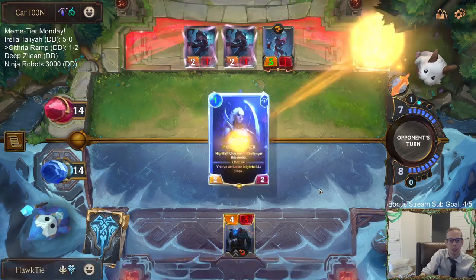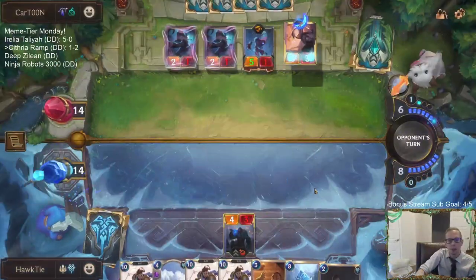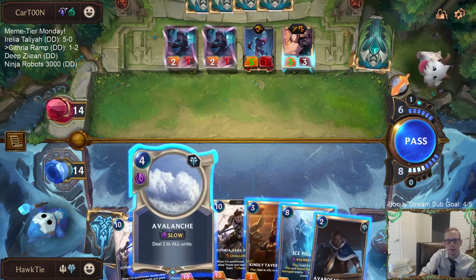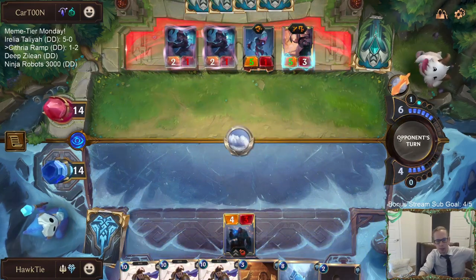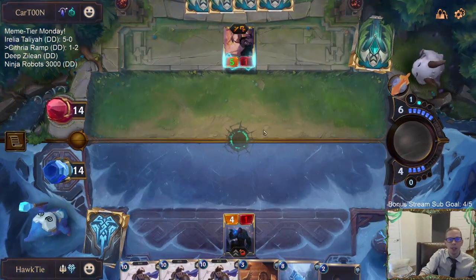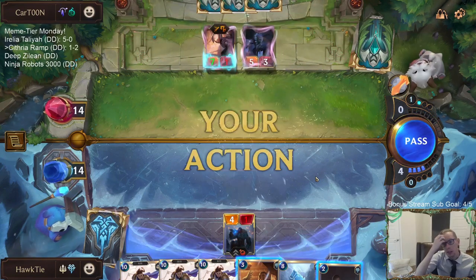The open attack doesn't look that bad for them. Diana of course is pretty good - that will be able to kill Trundle, so Trundle's dead. Let's just go ahead and do this. I could see going Ice Pillar and they attack - I guess that wouldn't have been bad for me though, actually. So I should have gone Ice Pillar.